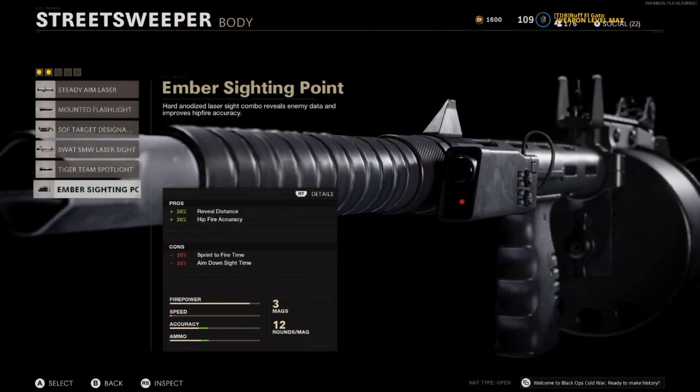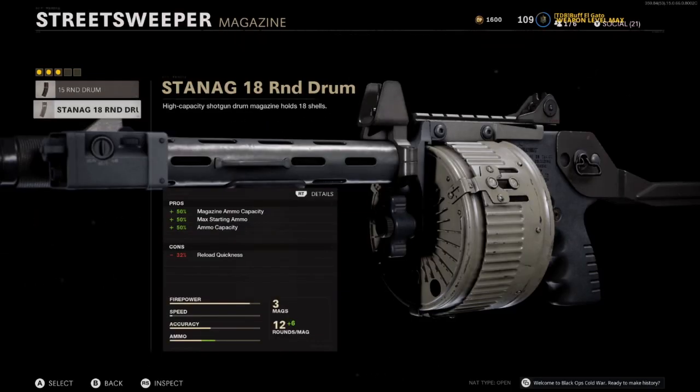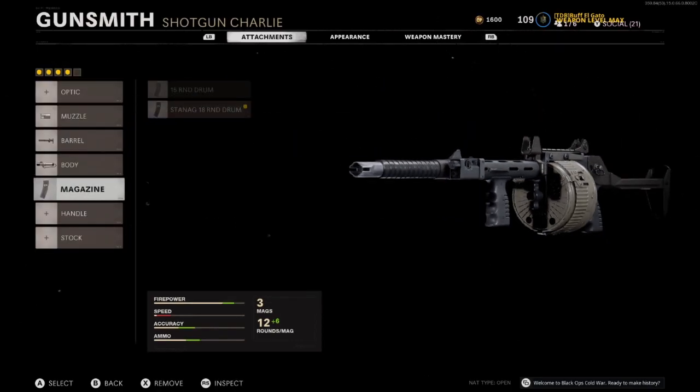For the body attachment, you want the one with 35% hip fire accuracy. The other option has only 30% hip fire accuracy and a negative 10% sprint-to-fire time penalty, so skip it. The 35% option only has a negative 8% aim-down-sight time penalty, which doesn't matter since we're not aiming down sights anyway. For the magazine, go to 18 rounds — reload will be very slow, but you have 18 shots and one shot can take out multiple people.